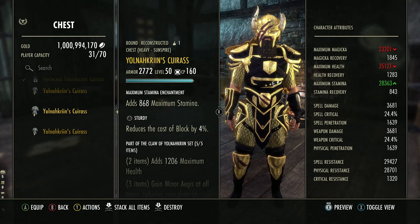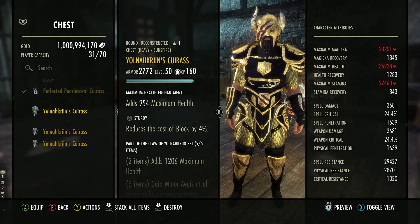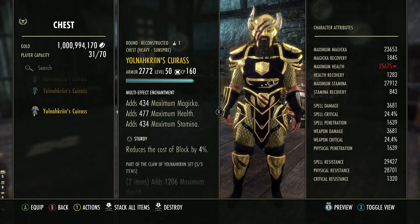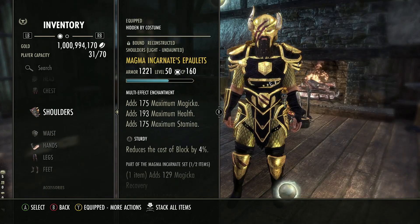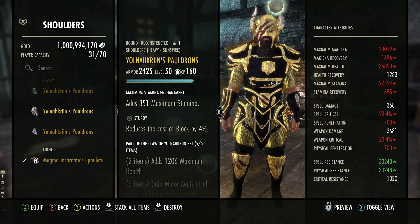If we look at an example of a big piece of gear — the chest piece as you can see there — we've got a health enchant of 954 health, 868 stamina, and a Tri-Stack with all the different things there. Then on a small piece, a shoulder, same again: we've got the health, the stamina, and the Tri-Stack.